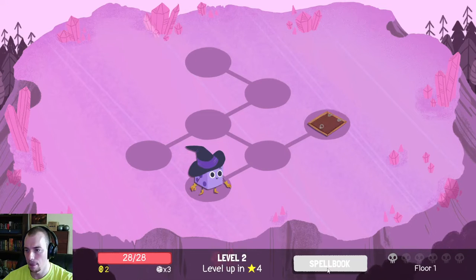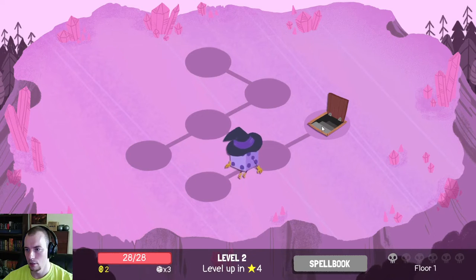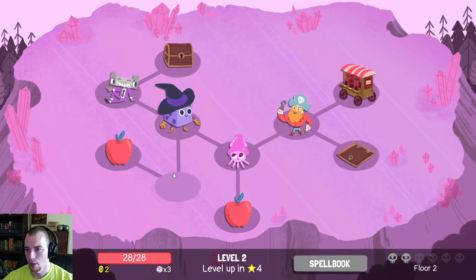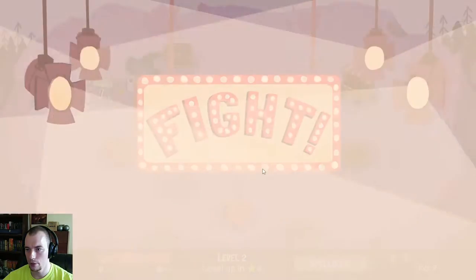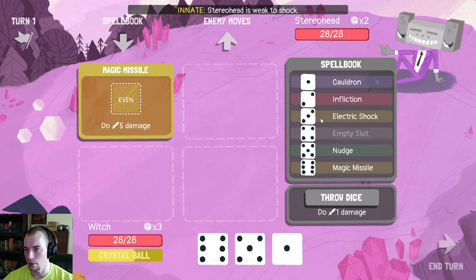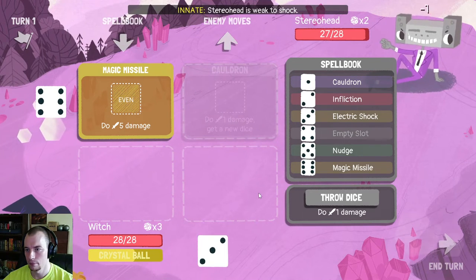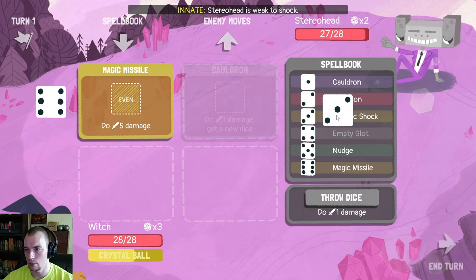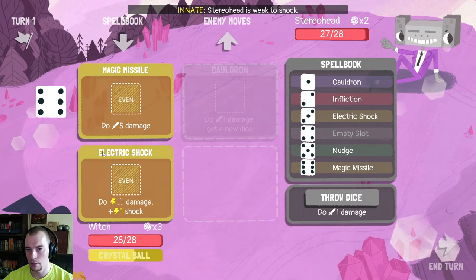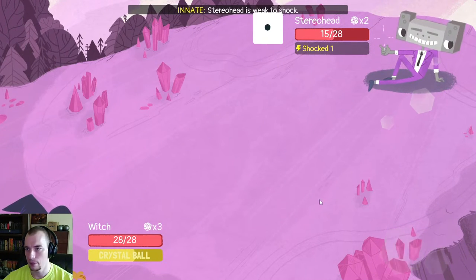Let's start with Magic Missile because it's just my best spell by a lot. Robots, squid, some health — let's fight Stereoman first. Shock — I guess I could have started with my shock thing here. We have three for that, but this one's an even number. I guess let's get a Cauldron. Good, we can pull out the shock now. Just evens — yeah, that should just wreck him, so let's do that. Not a bad turn one.